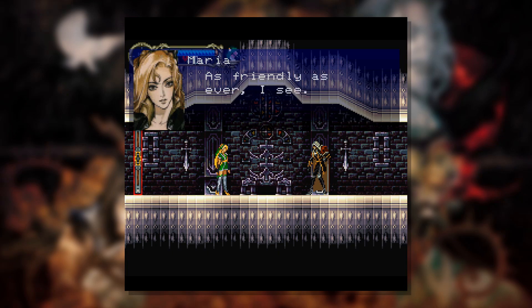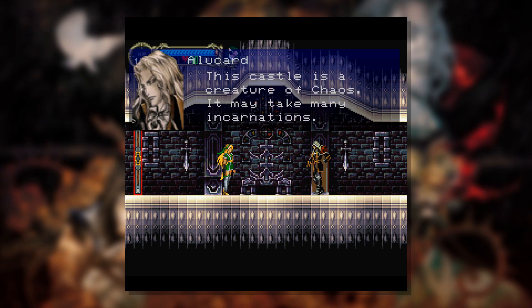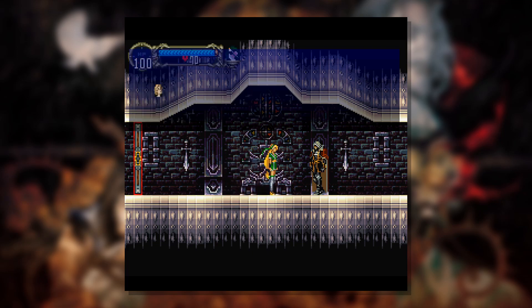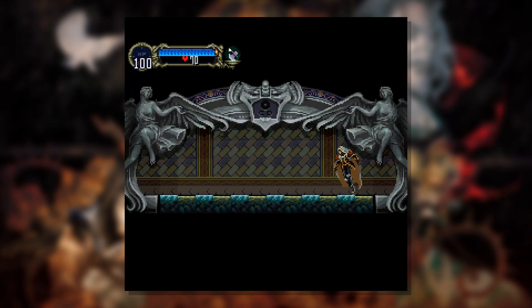It seems so. As friendly as ever, I see. It's strange — this castle is different than I remember it. This castle is a creature of chaos; it may take many incarnations. So I can't trust my memories. Oh well, I'll do my best. Good luck. Damn, Maria's just like walking around the castle — she's probably handling this a lot better than we are, cause I've died several times.